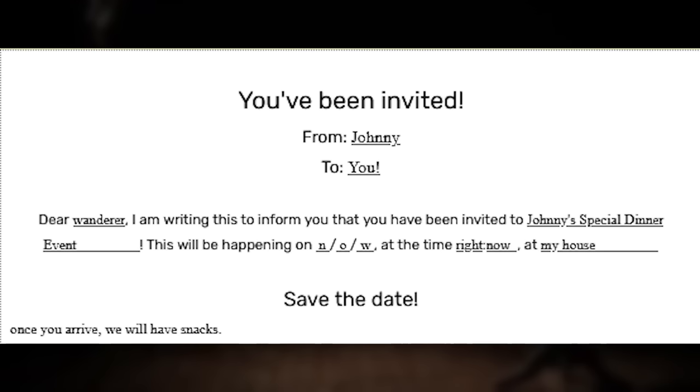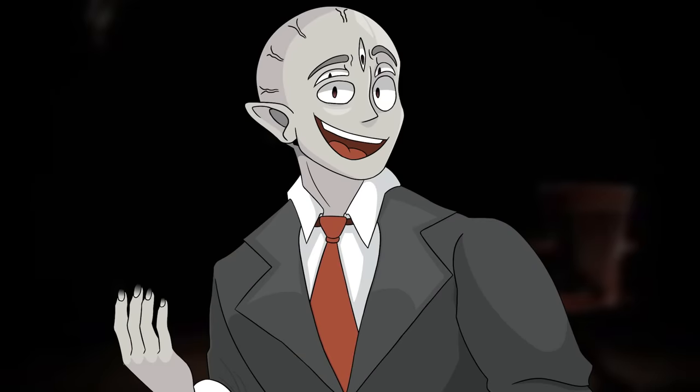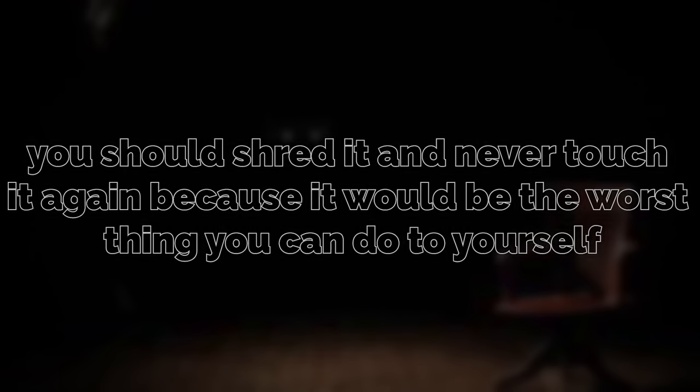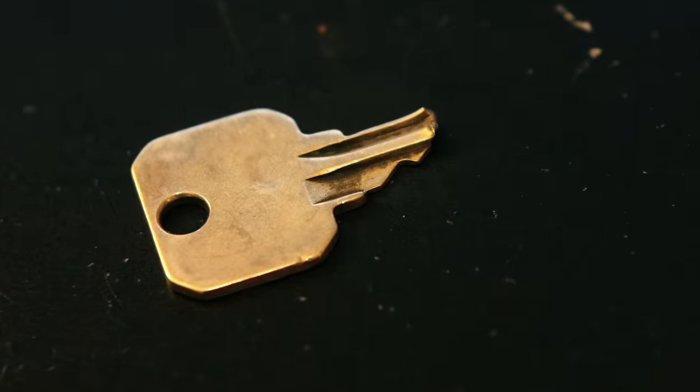To enter the level, you have to touch a piece of paper on any other level that reads 'you've been invited,' inviting the reader to Johnny's special dinner event. If you find this invite, you can noclip through it to come here, but you should also shred it and never touch it again, because it would be the worst thing you could do to yourself. To exit the level, you need to search the different rooms to find magnetic key fragments that all come together to make a full key to unlock the door in the end zone.